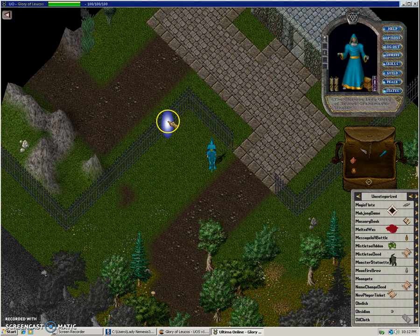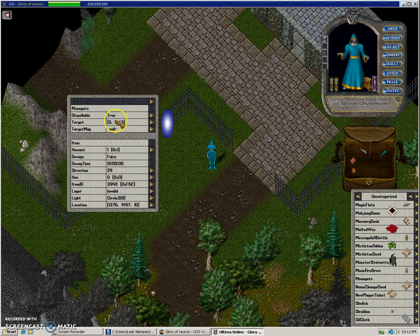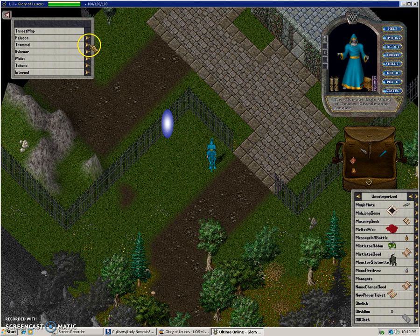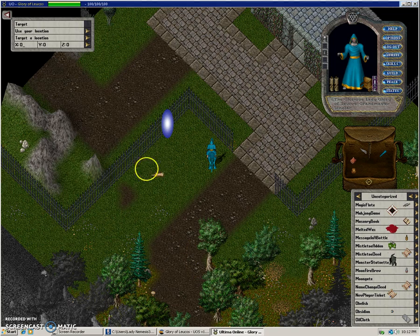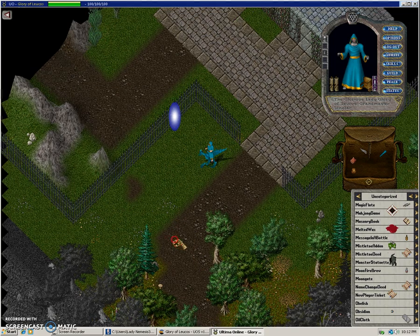Don't place it right on top of the first one — put it right next to it. Type in the command 'props' again. Set 'dispellable' to false, then 'target map' to Trammel, and then we've got to run all the way back again for the target location.